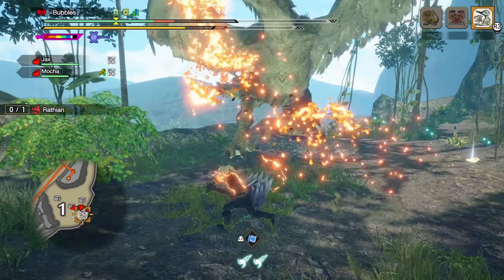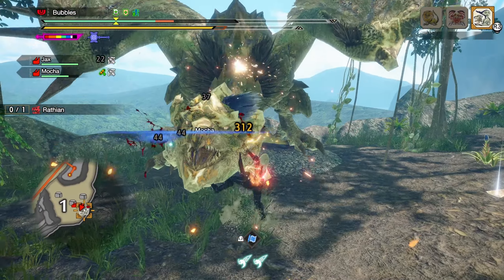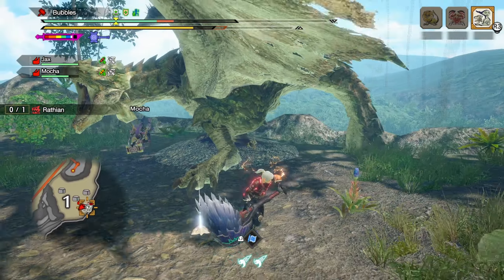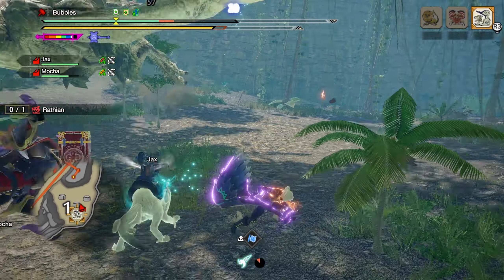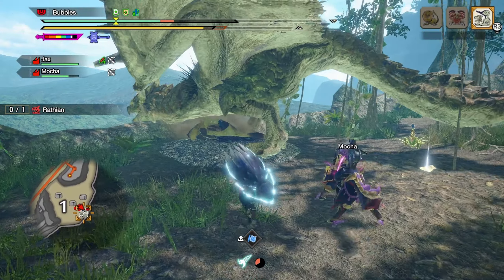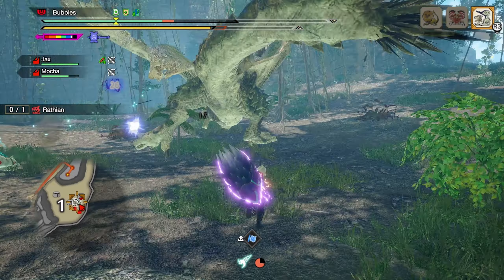As you probably noticed, the build will not change your playstyle in the slightest — it merely gives you a comfortable way to deal extra damage through not only the poison and the procs off your swings, but also gives you the option to use Courage or Strength charge mode without too much of a difference in performance.